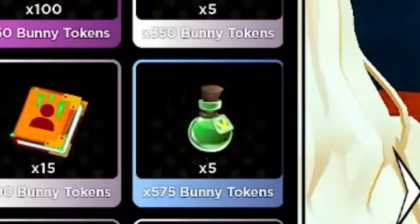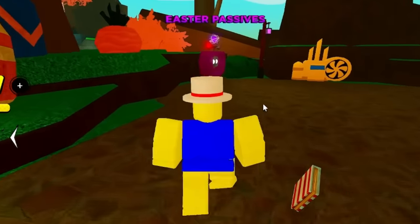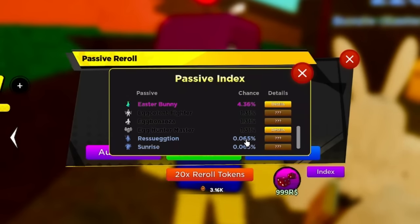You buy a bunch of these and you will get the mythic, secret, and divine passives a lot easier. I can show you right now: using Artifact of Dreams, the 2x Passive Lucky game pass, and the Easter Passive Luck boost, I'm able to get a divine passive at a 0.065% chance. And if you look up, you can see a secret passive at a one percent chance.